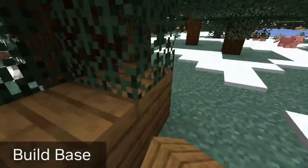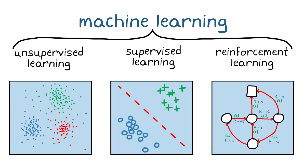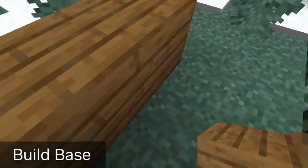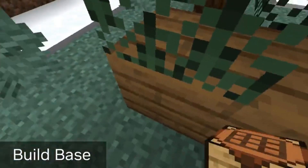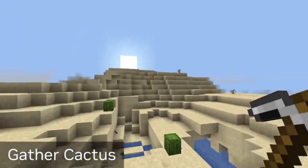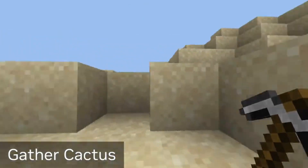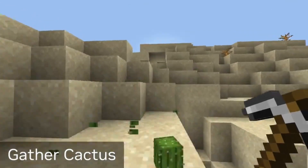What makes Voyager unique? Unlike other Minecraft agents using traditional reinforcement-based learning techniques, Voyager makes use of GPT-4 from OpenAI in order to continuously improve upon itself. You heard that right — Voyager uses one of the most advanced AI models to date to guide its journey into Minecraft's pixelated world.